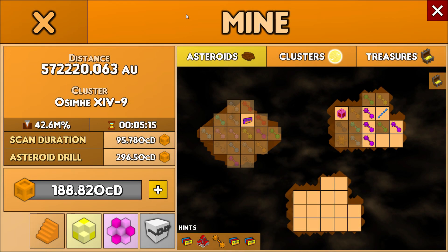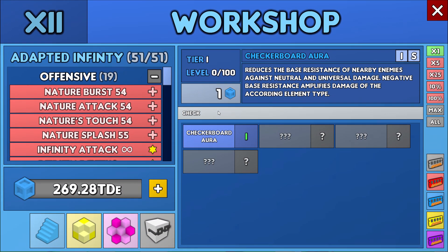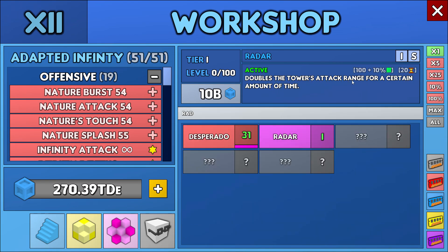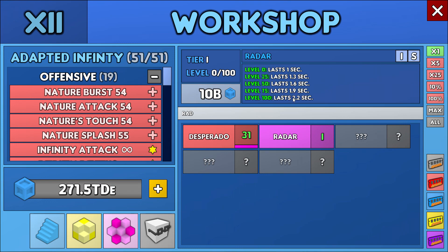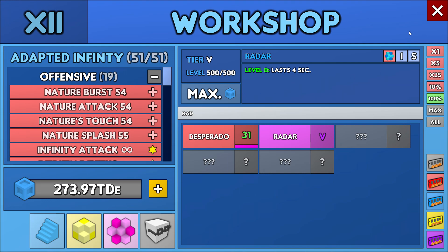Here's a new muzzle — and it's an ultimate muzzle. I already told you I'm not going to use any of them, but let's see what Radar does anyway. It doubles the tower attack range for a certain amount of time. I felt like level 5 would be the maximum, so I went to level 5 to see how many seconds it gives — but I'll never use that either.